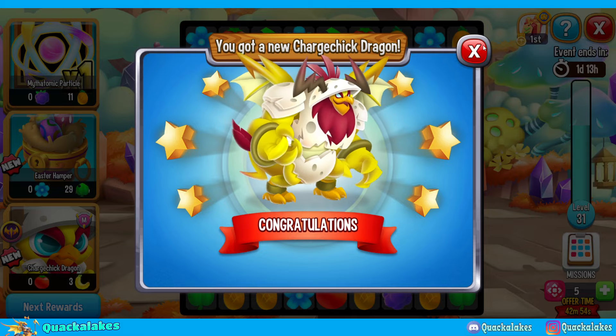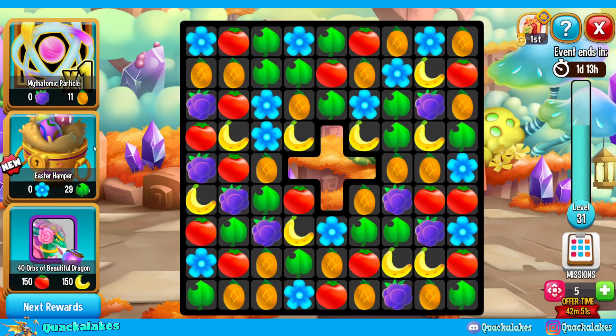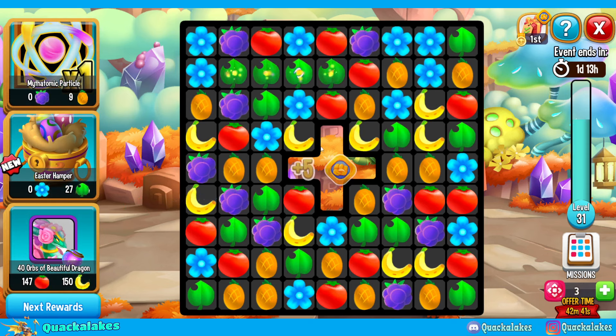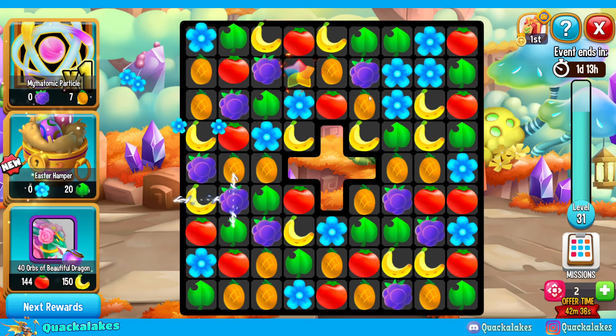We did it in a very, very chilled way because I've been kind of busy. Now we can pick up an extra Easter Hamptor, an extra Methotomic Particle, but anything else extra in this event I don't actually care about. If it was a collection that I did care about, I would actually be hard grinding this - tons of pre-breeding and all that sort of thing.